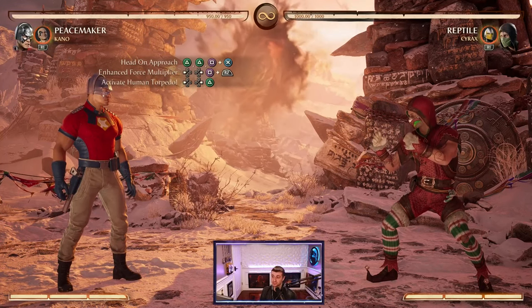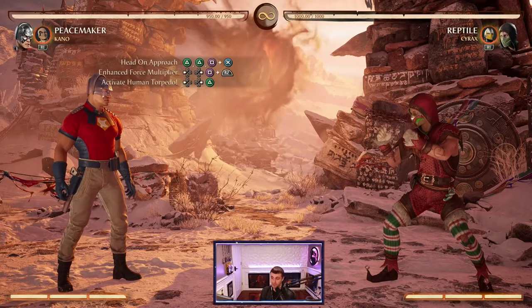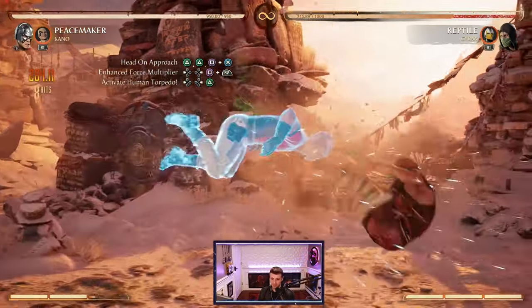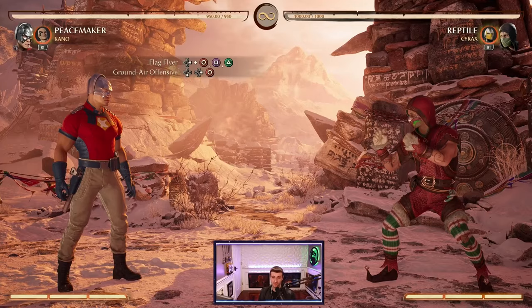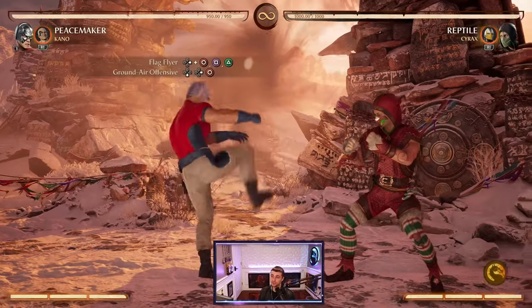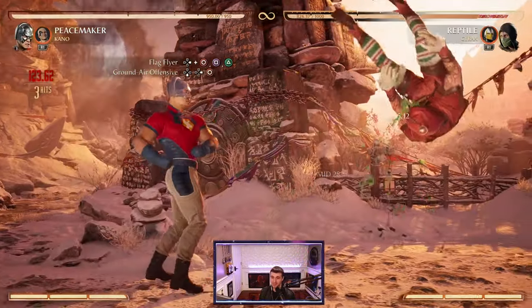Since the opponent is in hit stun we can just special cancel into another special move. For instance, we're going to go with the human torpedo, which is back forward and triangle. This leaves them in hit stun and then we end the combo with that torpedo. The flag flyer, which is forward 4-1-2, looks just like this — this is going to be a go-to combo starter as well.